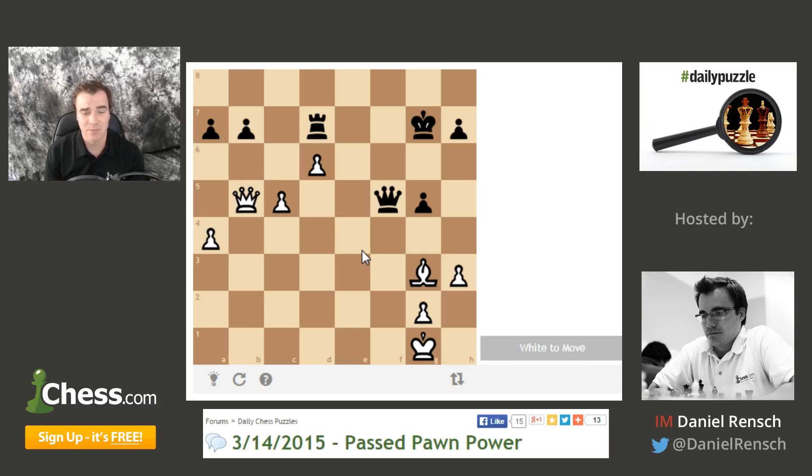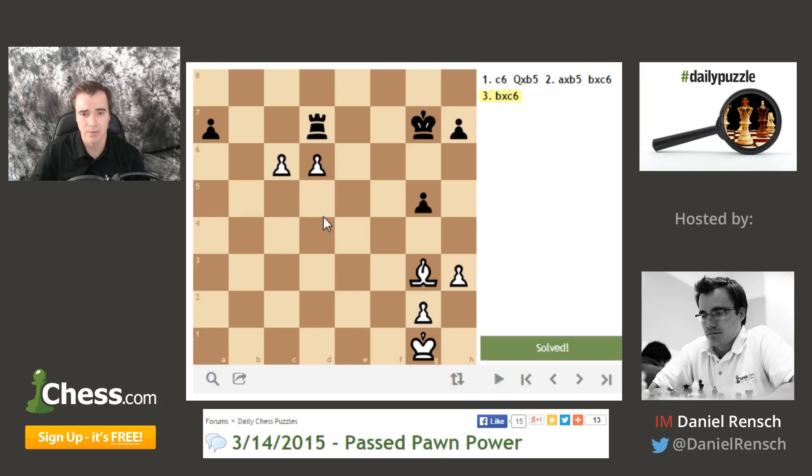But c6, queen takes b5, a takes b5, b takes c6, b takes c6 looks completely winning. The only thing that's tricky is that's not normally a daily puzzle solution to end with something... I don't want to say not impactful. It looks like that position's pretty easily winning for white, but there's no serious loss of material that's been had yet. So let's go with it — I don't see any other option besides c6. Correct. Obviously we must take back, and after he takes we must take. And it's solved already. Well, that was a little easier than I thought, actually — a little more straightforward than I expected, building up to the toughest puzzles of the week. But we can still learn something from this.